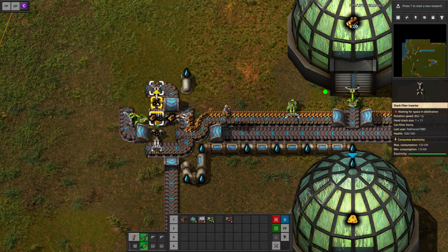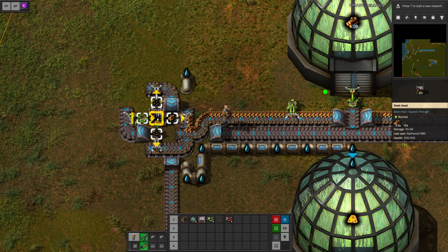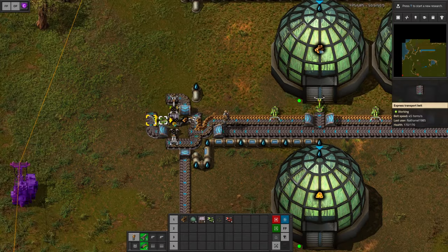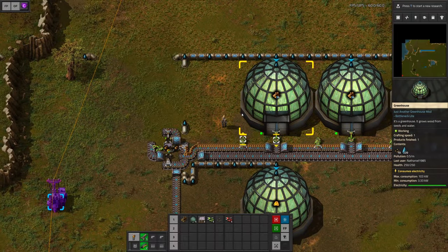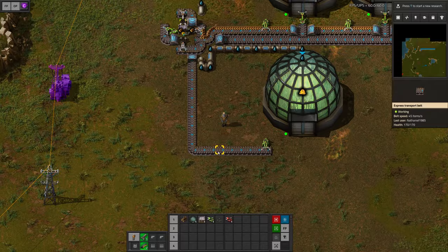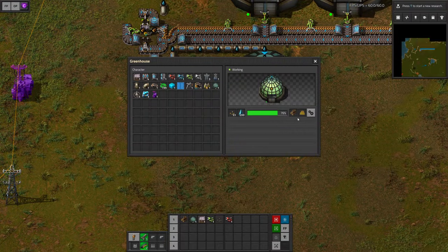On the other side I've hooked up another stack filter inserter via green cable to the storage chest. The filter inserter enables itself if we have more than 100 seeds in the chest. So we can still supply all of the greenhouses on top, but all the extra seeds continue to the next step — producing some initial resin.